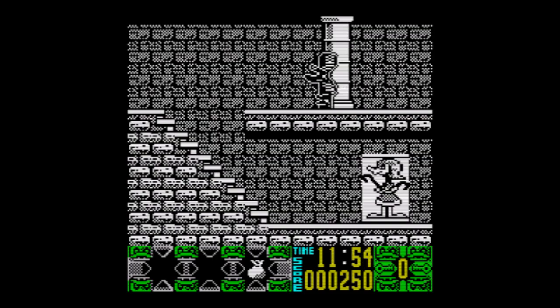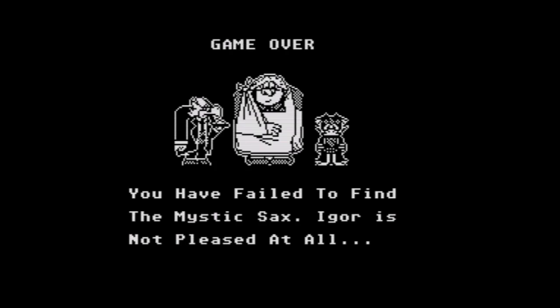I presume if I get to midnight, I die. If I fail to find the mystic sax, Igor is not pleased at all. Well, if Igor wants the sax then Igor can go and get the sax himself. If I did find the sax, I would stick it up his bum. But yeah, anyway — this is Count Duckula: No Sax Please, We're Egyptian.